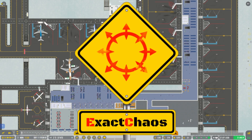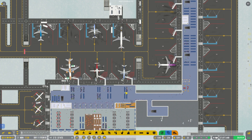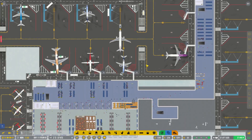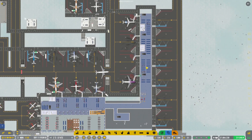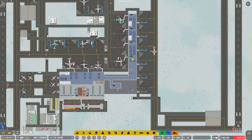Hi guys, I'm Exact Chaos and welcome back to another episode of Airport CEO. We are still busy playing the Multiflow International Airport and now it is getting really exciting. The operation is starting to work though we still have a little teething problems, which I think is going to be the subject of today's episode — to get rid of these teething problems so we make sure that our operation is more efficient.